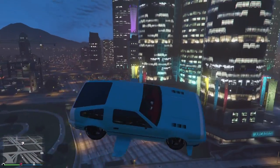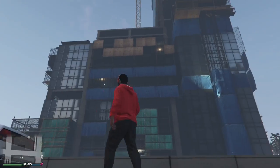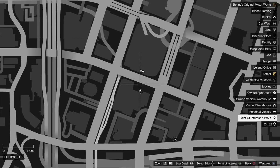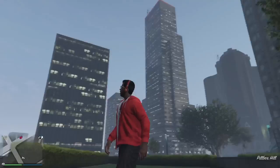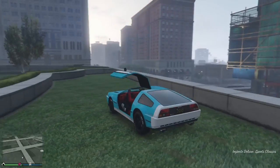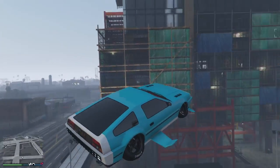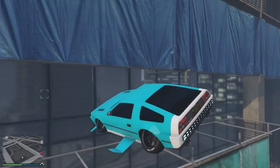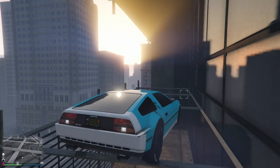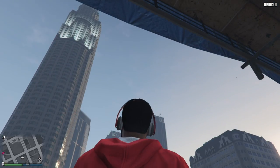The first location is right here on the map, in front of Maze Bank. To get inside this spot, take a Deluxo or a helicopter. If you're in the helicopter you need to fly up high and then parachute down. You want to land on this hatch up here - that's the only thing you need to do to get into the secret location.